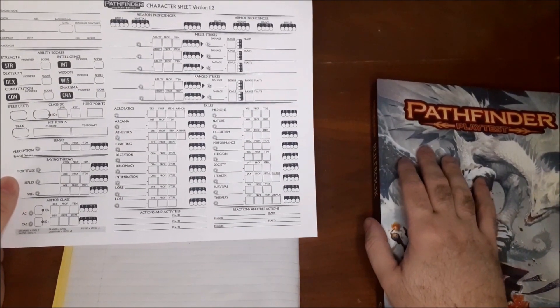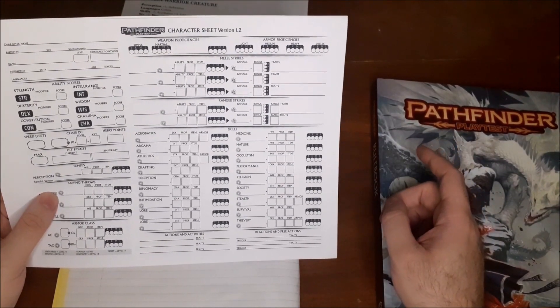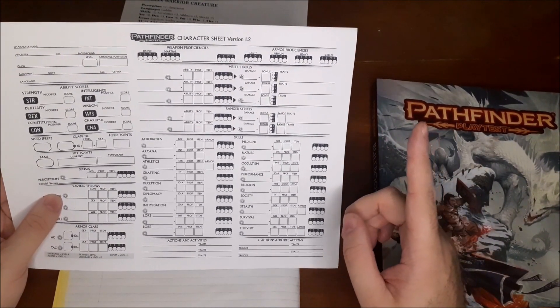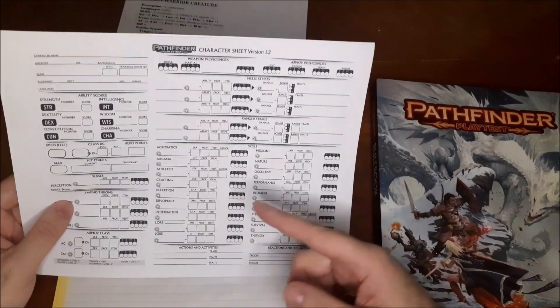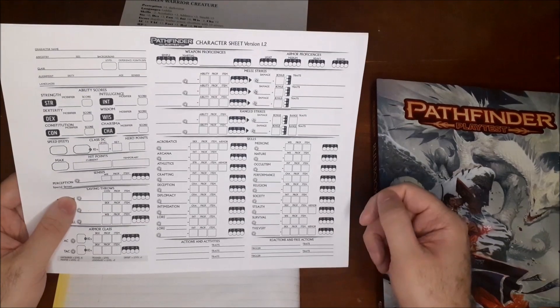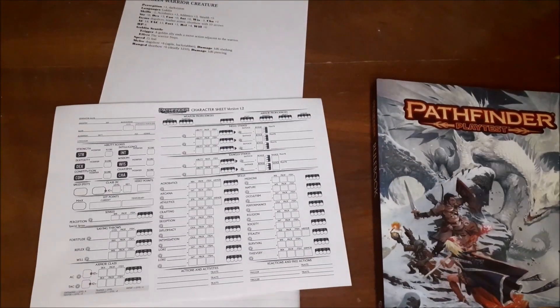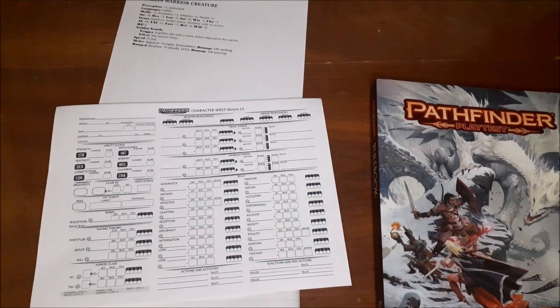For skills, I'm taking diplomacy, athletics, and medicine. The character is trained in those three plus Warfare Lore from background. I'll fill in all the details and be back to start the goblin test — just bear with me.